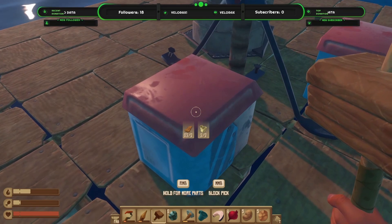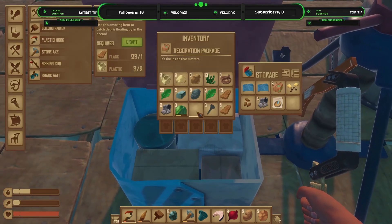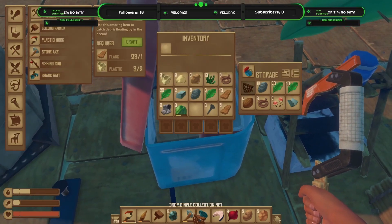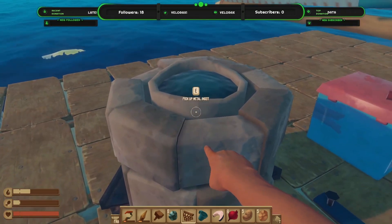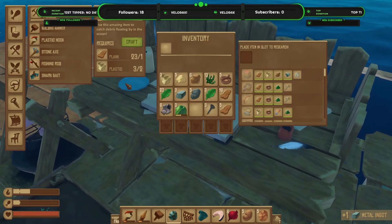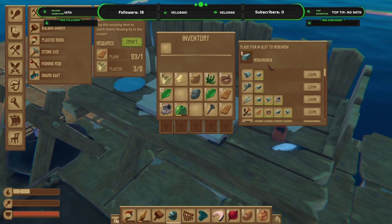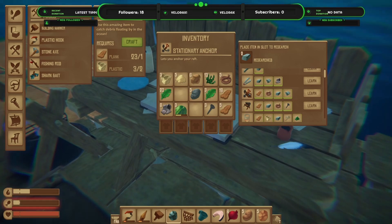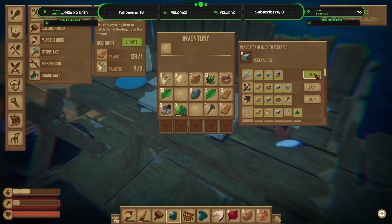I've got a collector in here somewhere - let's grab that. Let's also put away our axe for now. We'll research the metal ingot quickly. Ding - there we go. So we can do hinges, get shears, get bolts, get an actual stationary anchor which is going to be great, and then an outscrow which is awesome.